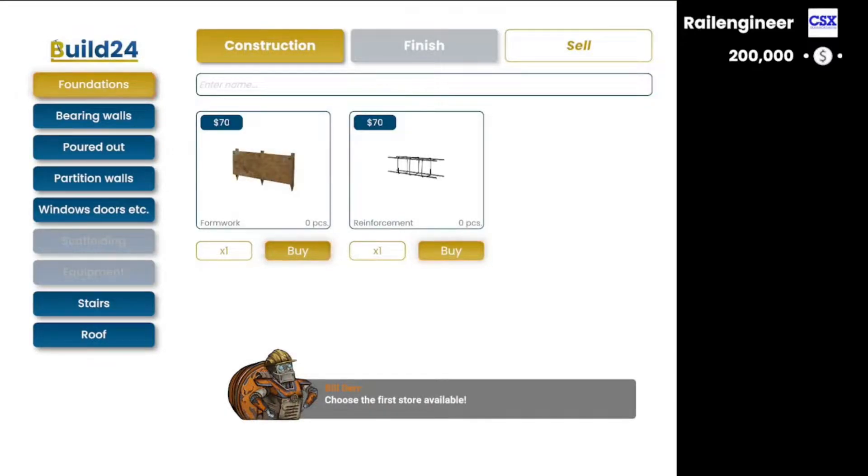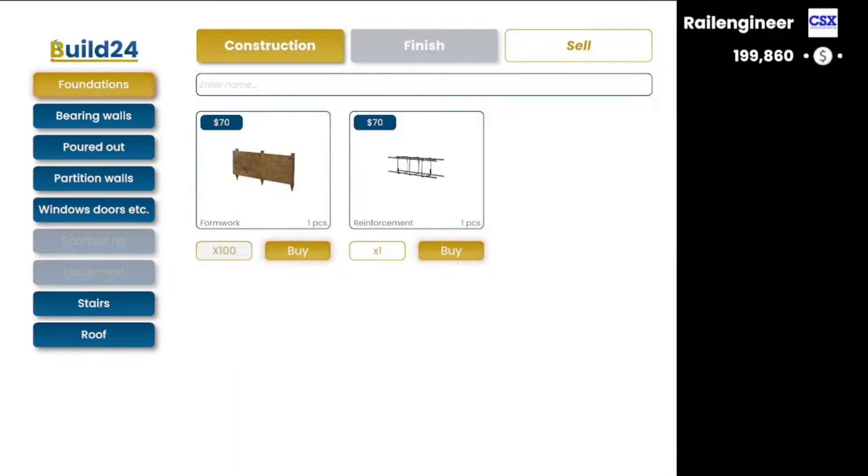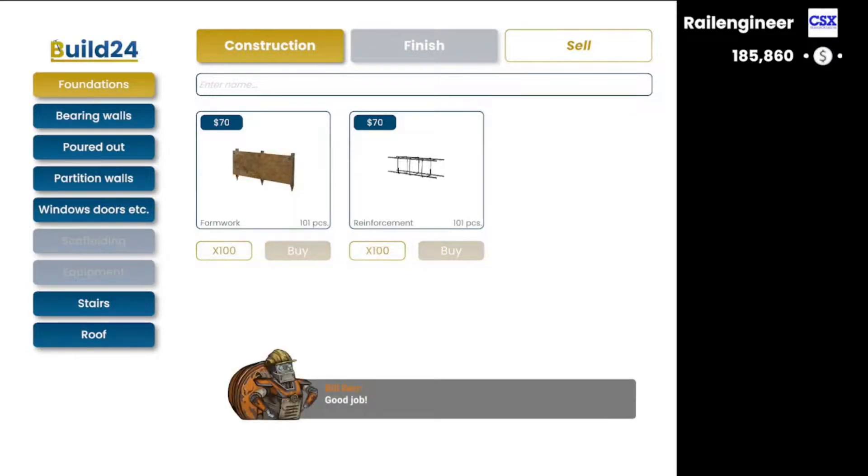Choose the first store available. Now on the left is a list of available categories according to the stage of construction. You can change the number of items you want to buy to one, ten, or one hundred. Buy one hundred formworks and reinforcements. Great job!